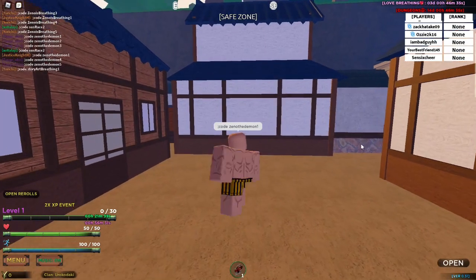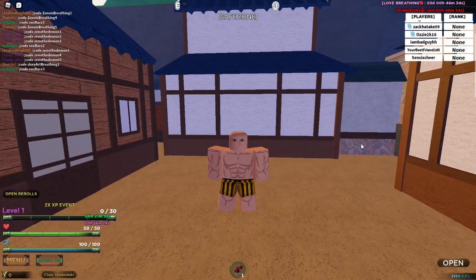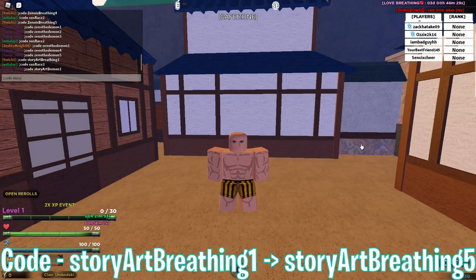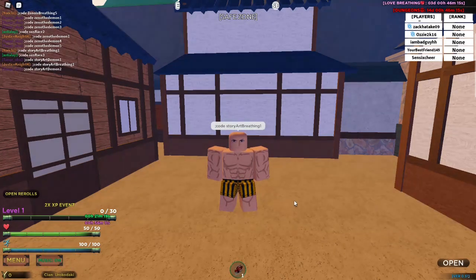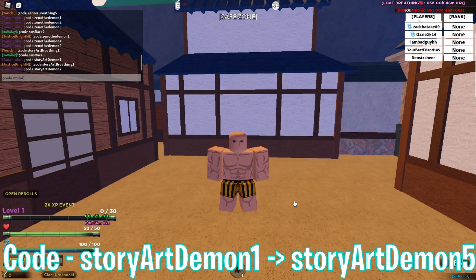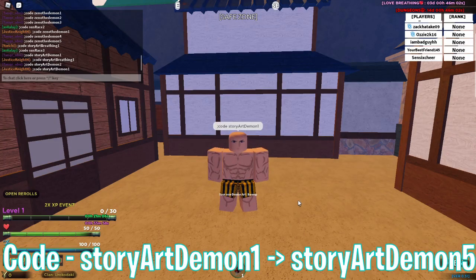For more breathing rerolls, the codes are story art breathing 1 through story art breathing 5. For more demon rerolls, the codes are story art demon 1 through story art demon 5.